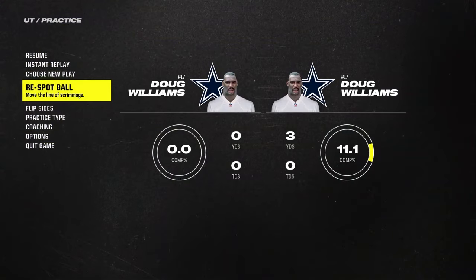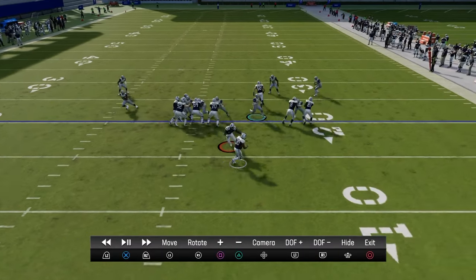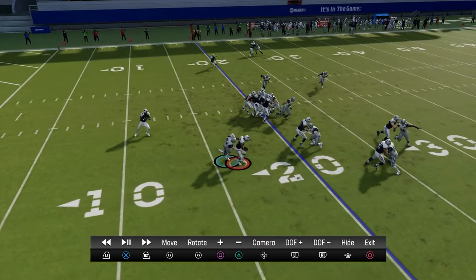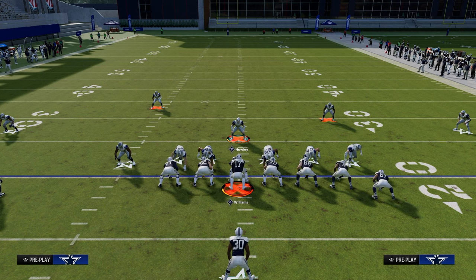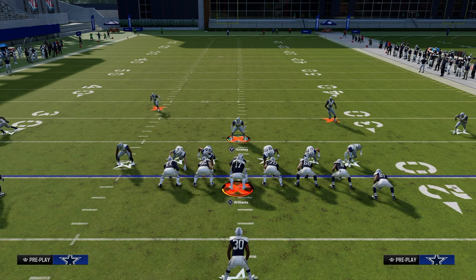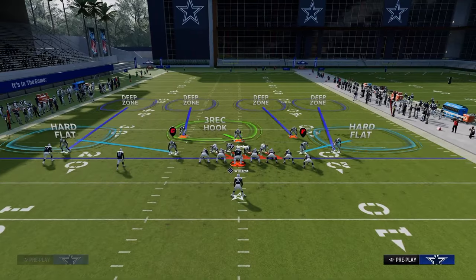Now that we've taken away the run, we have to look at whether we can take away the pass as well. There would be an obvious bubble screen and it'd be a pretty good gain. The way you take away the bubble screen is simply pass commit — crash down, shade out, shade underneath, pass commit — and then stand about right here.